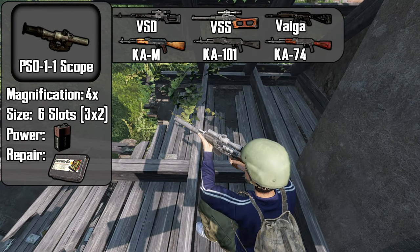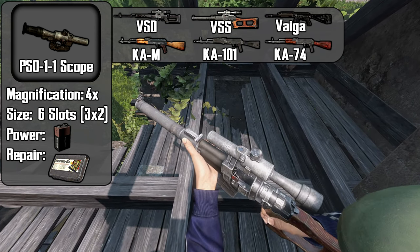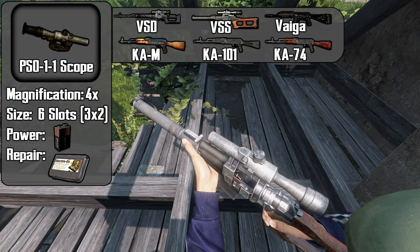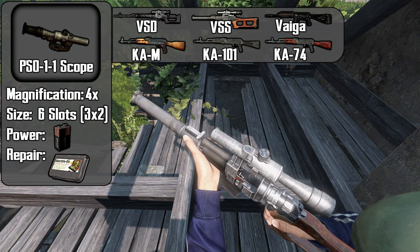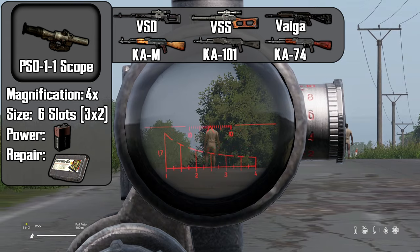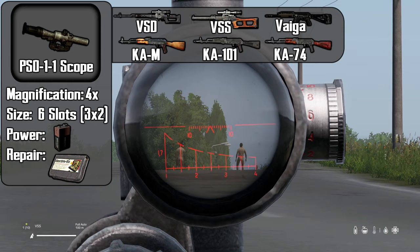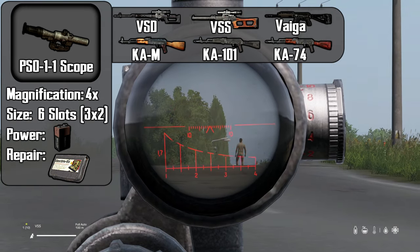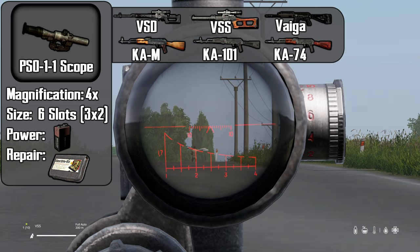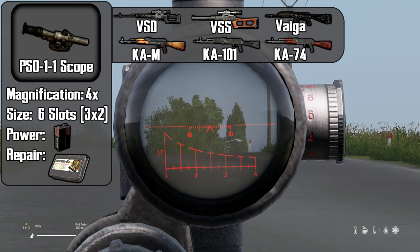The PS01-1 follows a similar concept and also has a 4x magnification, takes up 6 slots, can be powered on by a 9V battery, and can be repaired with an electronic repair kit. The built-in rangefinder looks different than the PS01, but it works similarly. Fit the target inside the 1 for 100 meters, halfway for 150 meters, and 2 for 200 meters. Set your zeroing for the corresponding distance and your shot should be accurate.